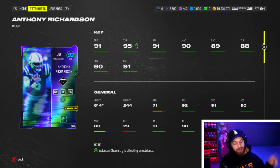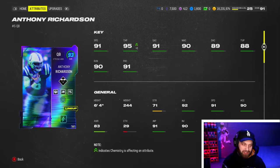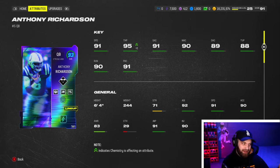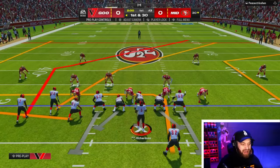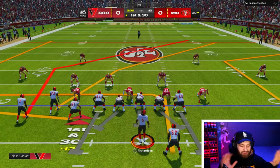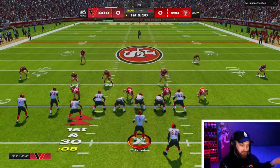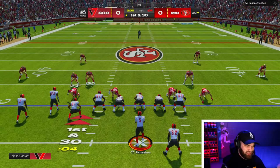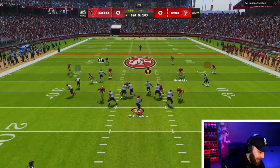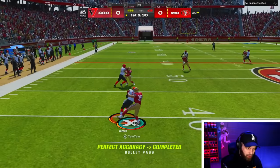He also has the Troy Aikman release, which is middle of the pack, but Troy Aikman was already one of the best quarterbacks in the game — now you give him 91 speed, this card is crazy. Let's get into a game. I have to grind these House Rules; it's been a busy week with the holidays. We're in House Rules — it's still a full game technically, it's just first and 30. Anthony Richardson has his own player model which is really nice to see.